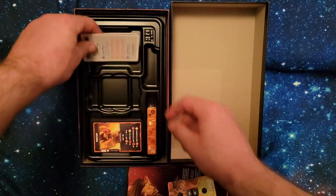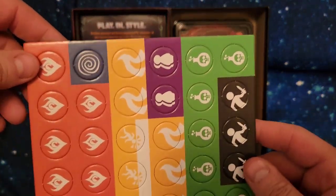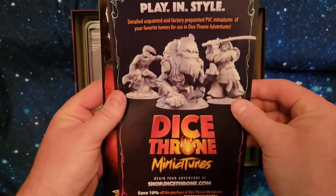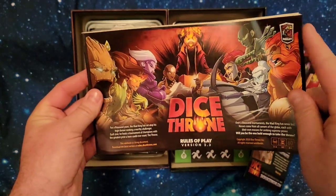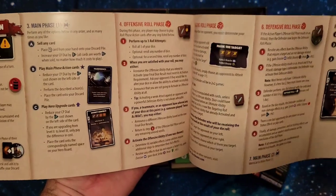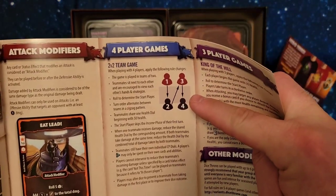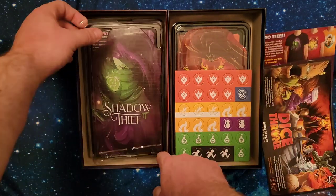I'll go through the common cards fast because if you've looked at any of the other unboxings or played this game, you know these cards well. It does also have rules for a four-player game and a three-player game. If you want to play with other people, the four-player game is the way to go — three-player King of the Hill mode is very lacking. I do think this game is played best at two, so just a heads-up.